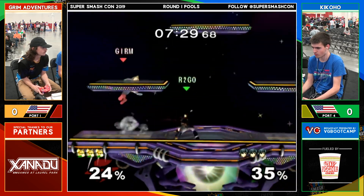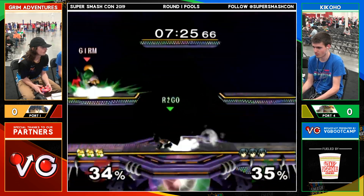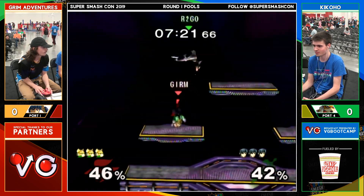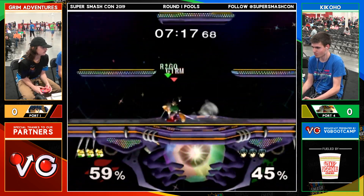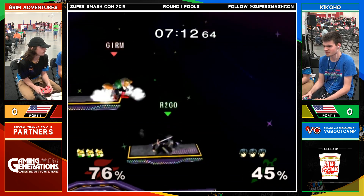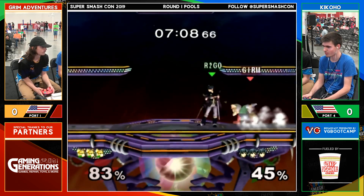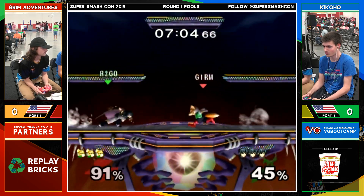Probably a missed shield drop right there. Again, the button check was looking good, and I'm seeing a lot of very high air dodges right now — some spot dodges. Could be some nerves in play for sure. Let's see what he's got. Up tilt. He gets the grab — I like that. Another up tilt.